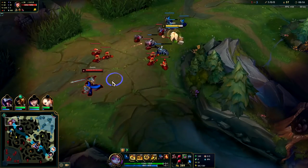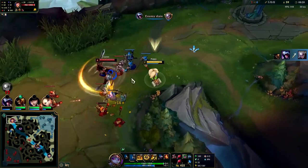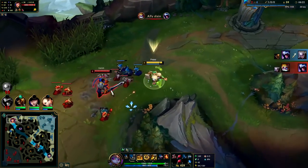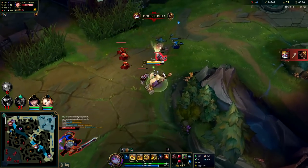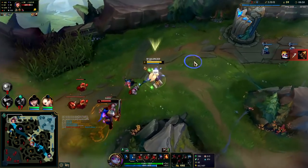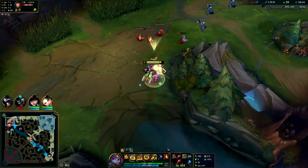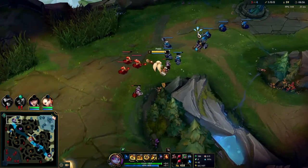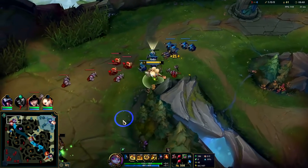Grasp is up, we can trade with him - keep our trade short since he has Conqueror. If you're playing against a Conqueror or Lethal Tempo champion, you want to try to whittle them down first before you go in for anything crazy. Now we have it in a freeze where he's going to have to keep stepping up. Keep the damage trade short so his Conqueror doesn't do anything for him - Conqueror and Lethal Tempo only give value in very long extended fights and full HP trades.